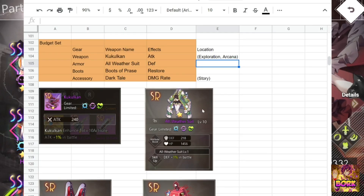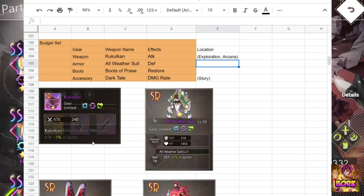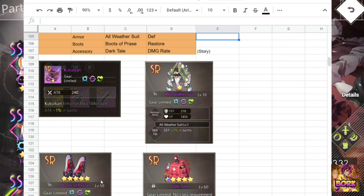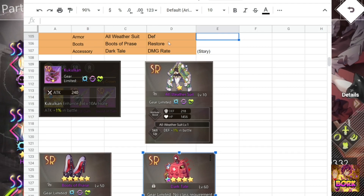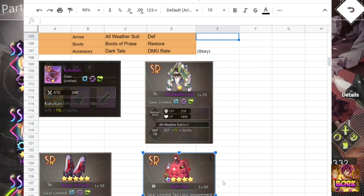This is the budget set for Nikola. Kokolon is one of the best options here since it increases overall attack, which you always need. All Weather Suit gives a defense increase. Boots of Praise is a personal preference. Dark Tail adds some RNG damage rate, which is super important — it's better than a flat attack boost because it raises overall damage output, potentially bumping you from 200k to 215k damage.